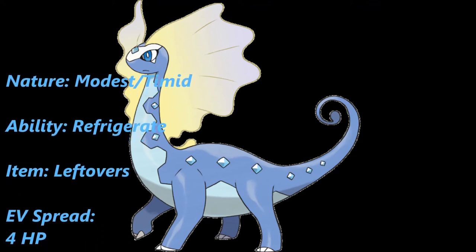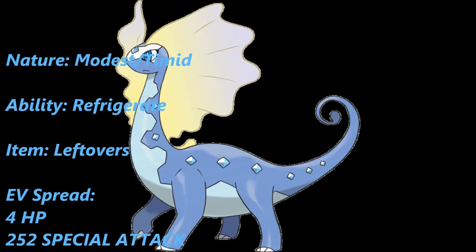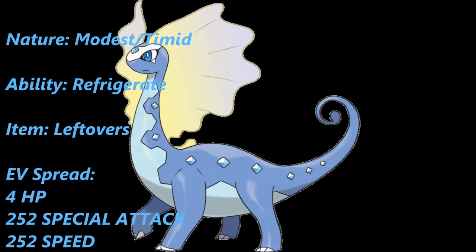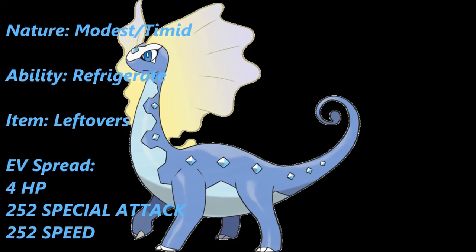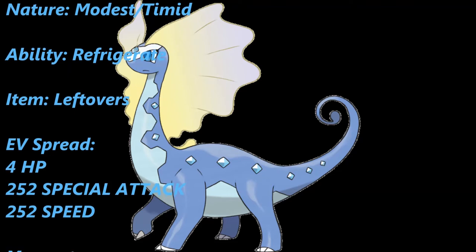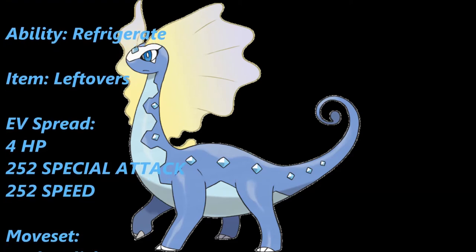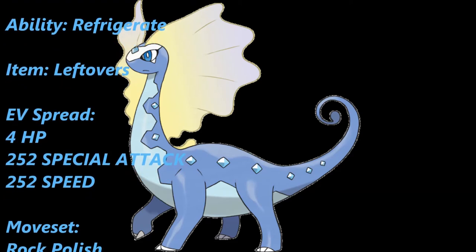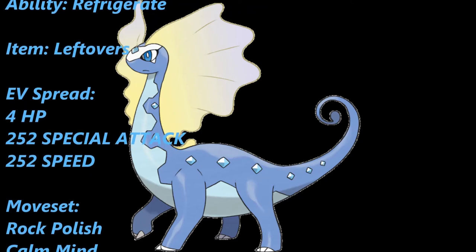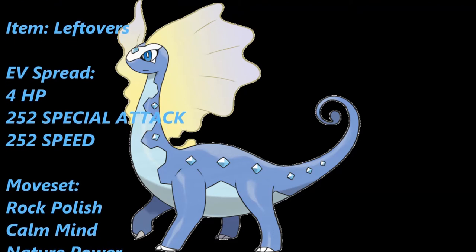For the moveset, we're running Rock Polish to double Speed after one turn, and Calm Mind — so you could call this a double dance set. This is similar to Terrakion and Landorus sets using Swords Dance and Rock Polish to raise Attack and Speed by two stages. With Calm Mind, you raise Special Attack and Special Defense by one stage each. After a Rock Polish and a couple of Calm Mind boosts, you'll be hitting for really high damage and will be tough to take down on the special side.